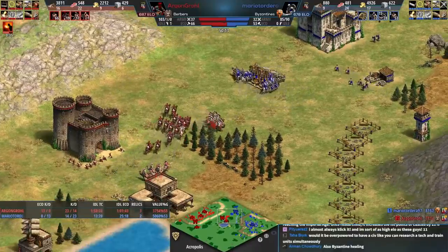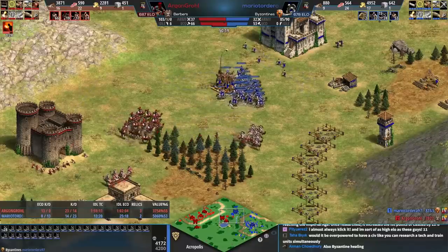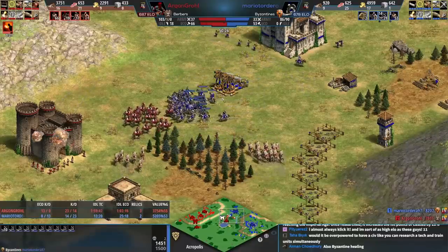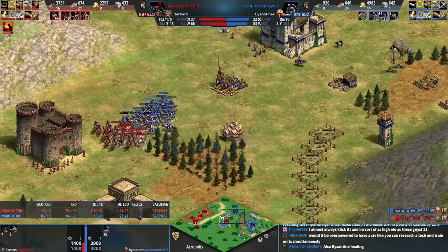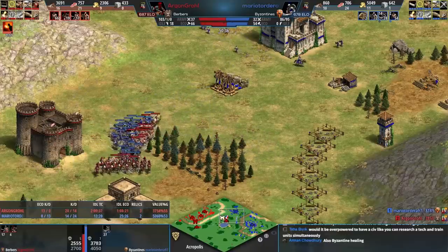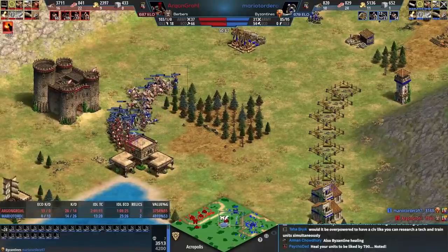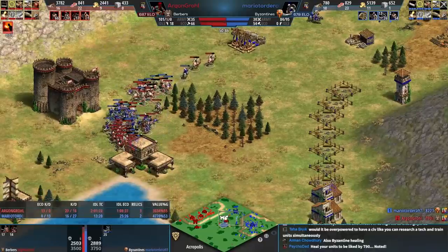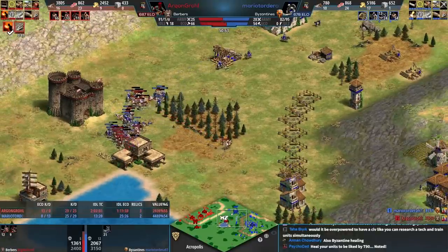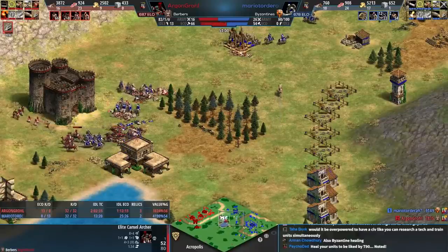Let's see if red can get those trebs and see how much blue commits. Red is trying to draw the cataphracts out of position and surrounds with the camels — really good engagement. I think it's the best engagement he'll get, but the cataphracts don't care. They're taking a pretty good fight considering they're underneath the castle and up against both camel archers and heavy camels.